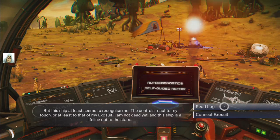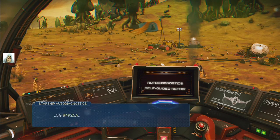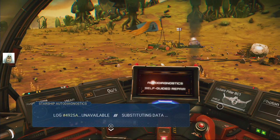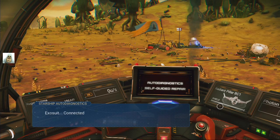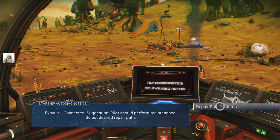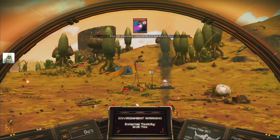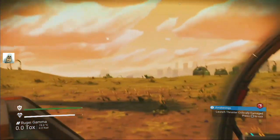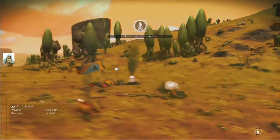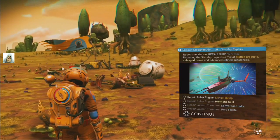Strange world, unequipped - that's the same text basically. She at least seems to recognise me. Read log or connect exosuit. Log unavailable - what was the point? Give me the option then. It's now connecting anyway. Repair ship systems - self-guided repair protocols initiated. So it wants me to do that first then. What are we looking for? Repair pulse engines - metal plating. Can I make one? That's ferrite for metal plating - I'm a bit short.